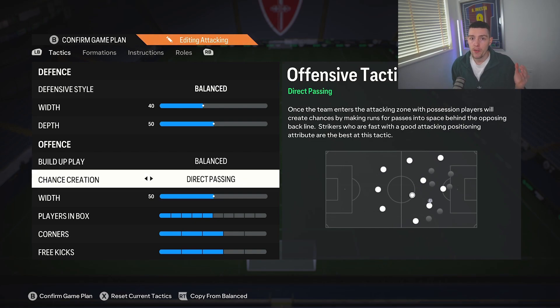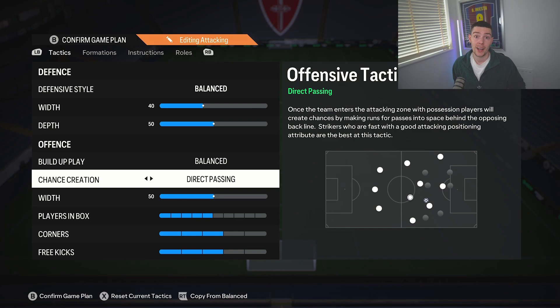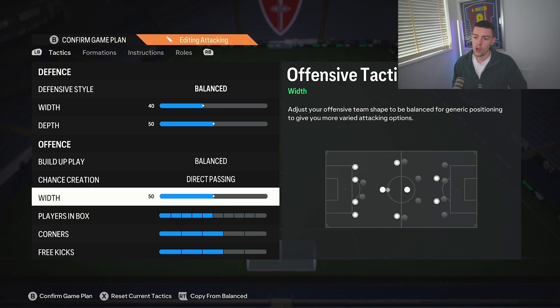Build up play: Balance. Chance creation is Direct Passing — I've not moved away from it just yet, because I know how it plays from last year. But we are trying out things like Forward Runs; I'll let you know how we get on with that. For now, stick with Direct Passing.